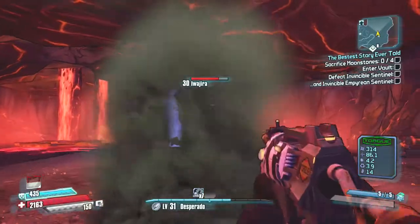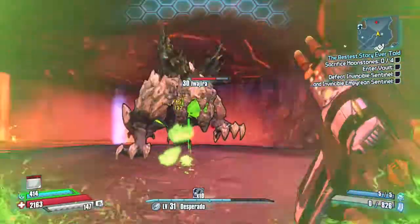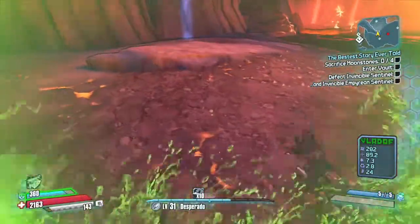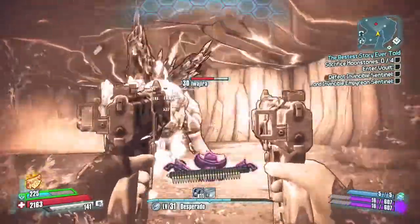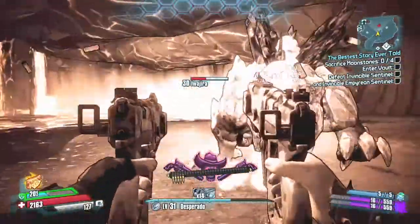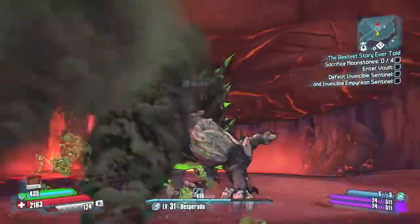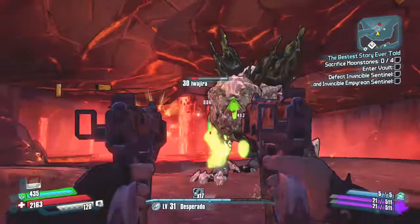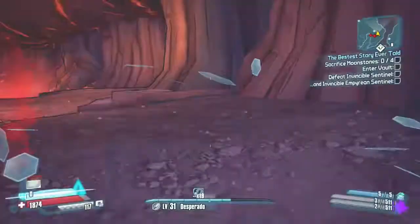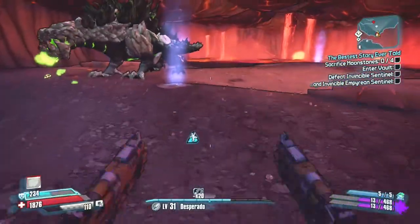What makes him so special is that he drops a lot of moonstones. I probably farmed him 8 to 10 times in one play session, and I probably got 3 Thingies and about 200 or maybe even more moonstones. He'll probably drop about 20 to 30 moonstones each time, at least that's what I found.